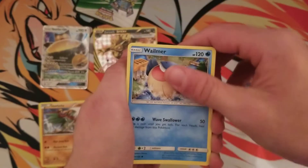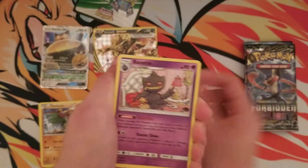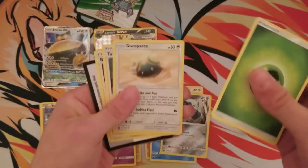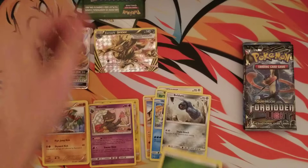Next pack — Celestial Storm. We got an Electrike Reverse Holo and a Binette. And that's gonna be it for that one.